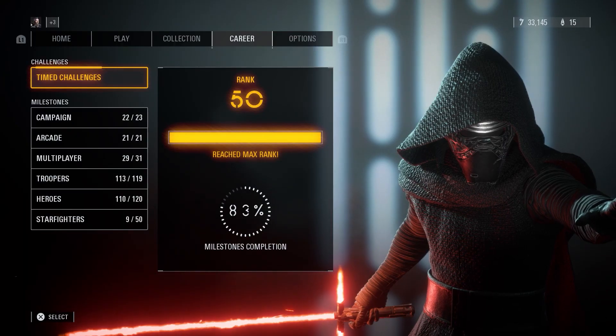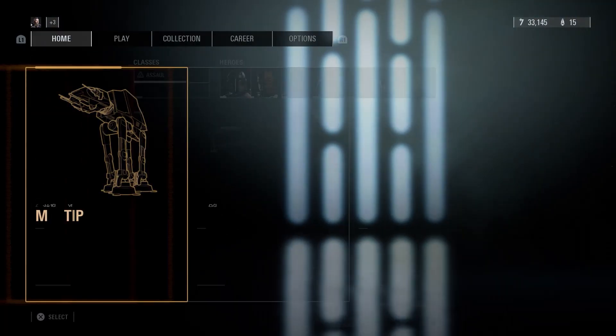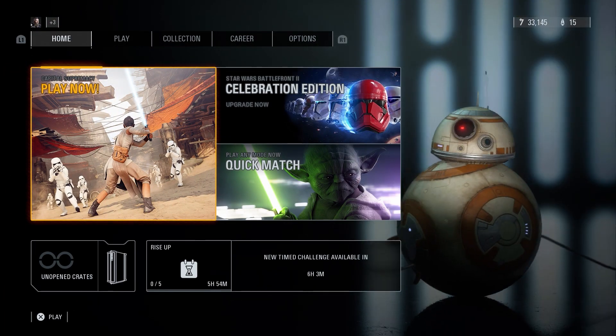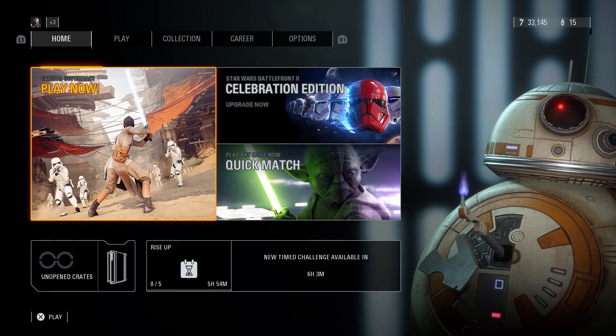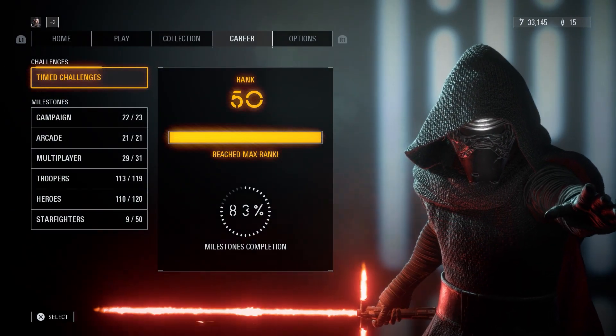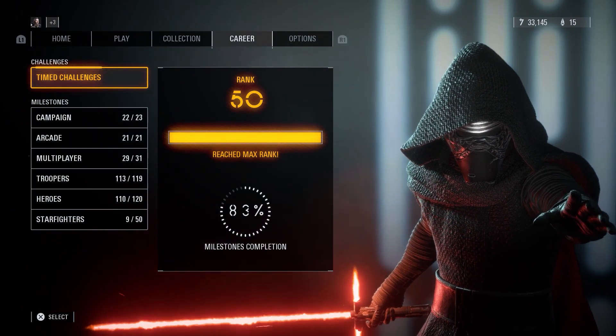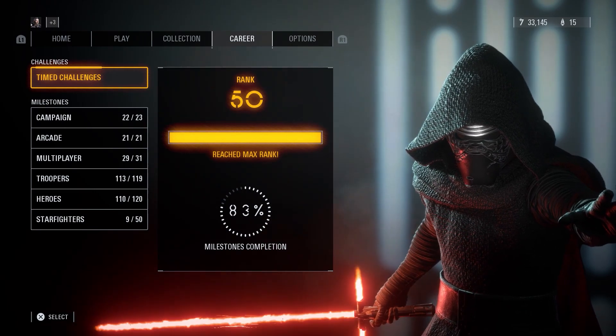For this video I'm going to show you guys how to get all the emotes. If you're at the home menu, you want to press the R1 button — or whatever the button is on Xbox — to go to the career. This video applies to Kylo Ren's emotes, Finn's new emote, all BB9E's, and all of BB8's.